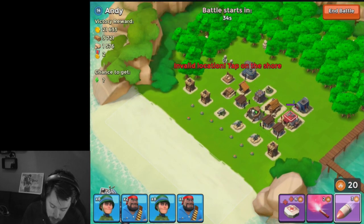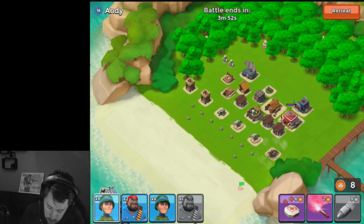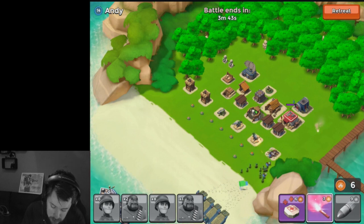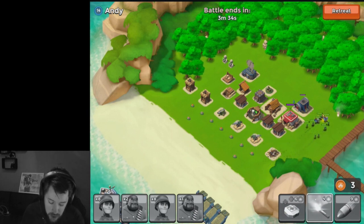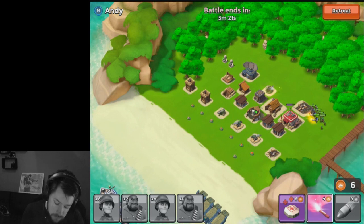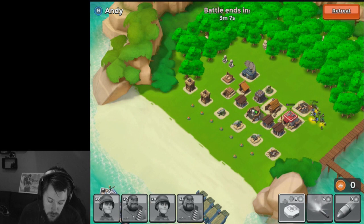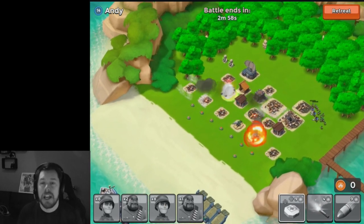We're going to take out the sniper tower first — one shot there, good, that's gone. Then we're literally just going to deploy here and send these guys right down the back. I'm going to take a couple of shots but I don't particularly mind, I don't think I'm going to lose a single man. Look at that for a terrible base design — now he can't reach anything. I'm in the back of his base, I'm going to steal everything he's got and there's not a thing he can do about it. All I had to do was destroy one of his defensive buildings — how crazy is that? His mortar is getting me there but I don't think it's really going to do too much damage.